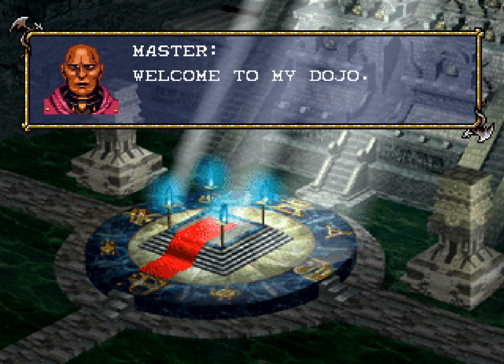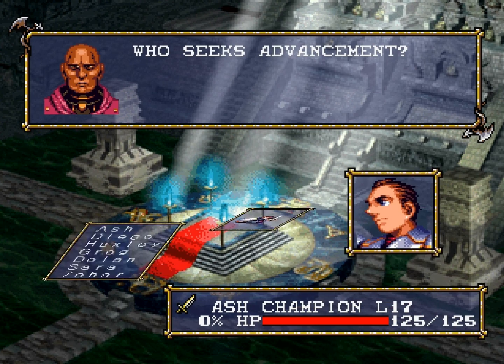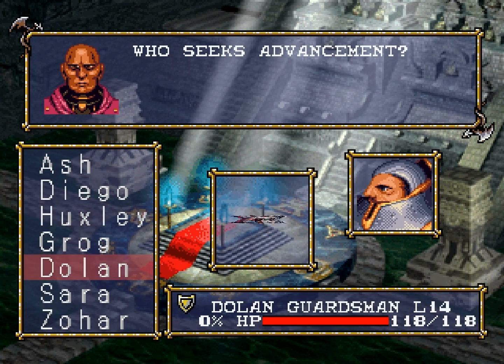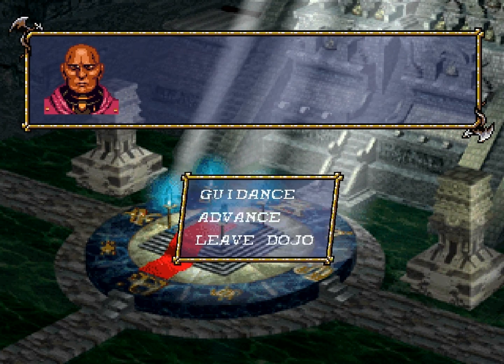I want to check the dojo. Nobody's even close to 20 yet — I want Advance, not Guidance. Yeah, 17, 16. Alright, so I guess we will end it here.